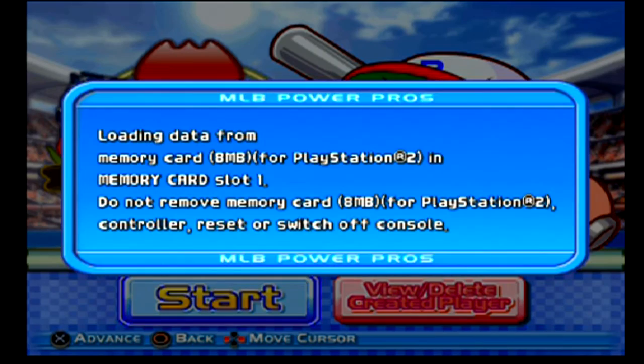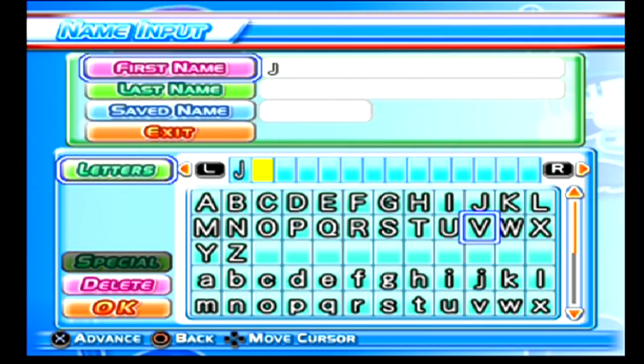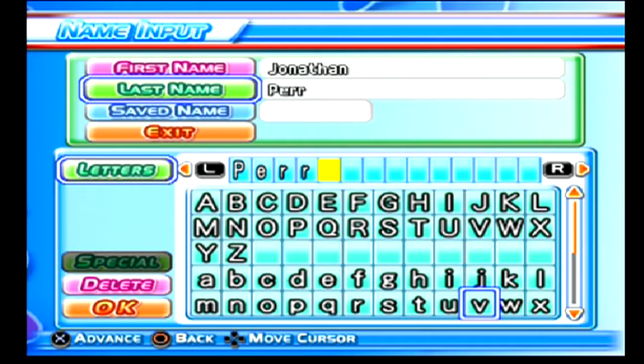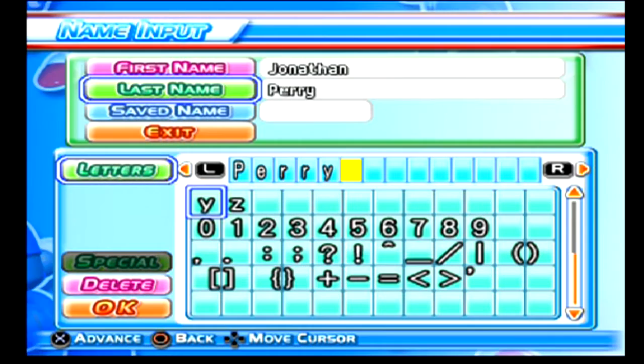Let's just get right into it. This success mode is a lot different than 2008 Power Pros. I personally enjoy it - a lot of people don't like it as much. It is very random because instead of having set options to say yes or no in quick time events, you get these fake cards. There's a Marvin card, a No card, a Yes card, and a Challenge card - and they're completely random.